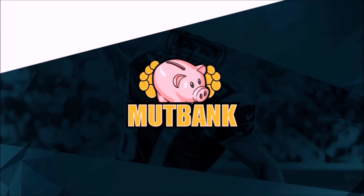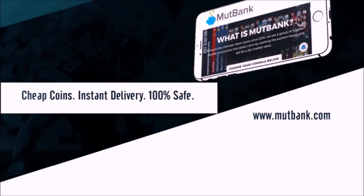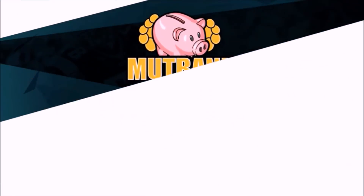For the cheapest Madden 18 Ultimate Team Coins, head on over to MuffBank.com, build that God Squad you've always wanted, and use code ZERXY at checkout for a 10% discount on your order.